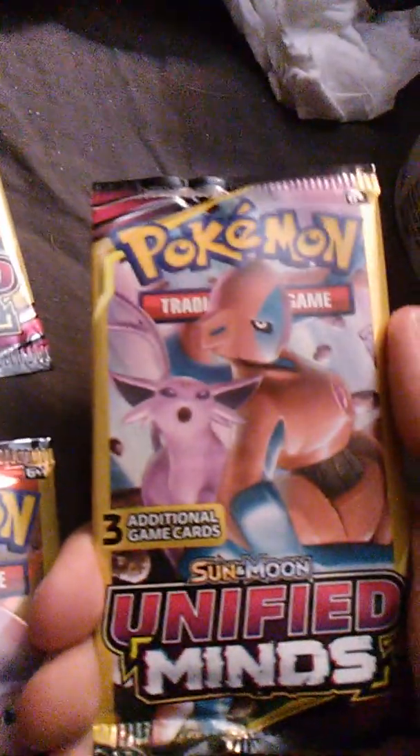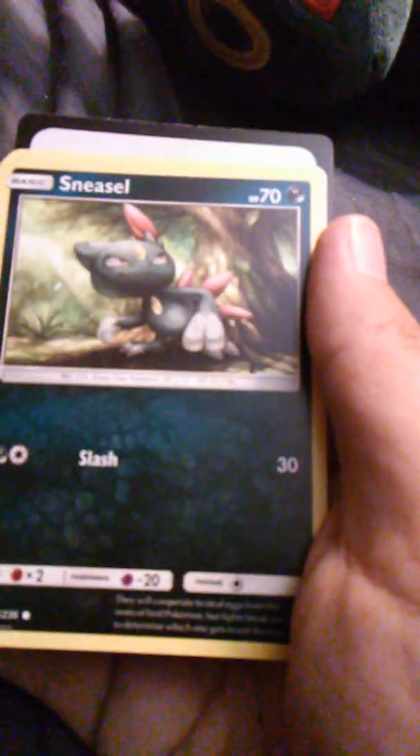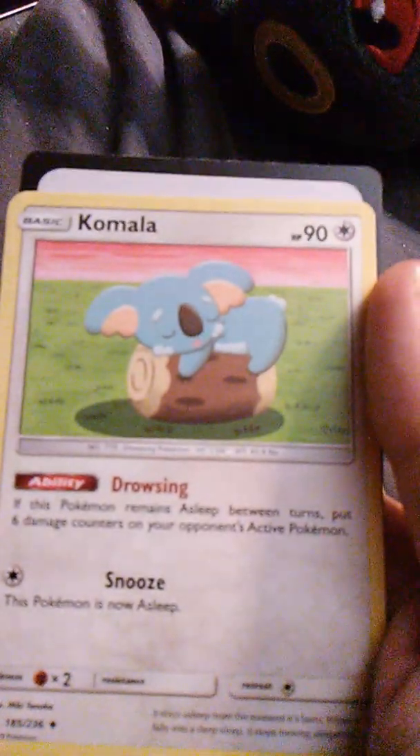This pack has Deoxys and Espeon on the front, so they're obviously focusing on psychic types. We have Noibat with Air Slash — Noivern is a dragon, and wyverns are considered dragons. Here's Sneasel with Slash, and Komala with Drowsing and Snooze. The sad thing is that Komala spends all his waking life asleep, which is kind of tragic if you think about it.